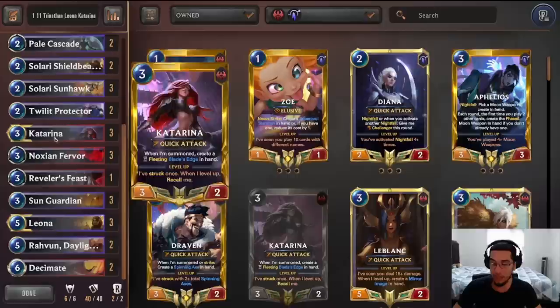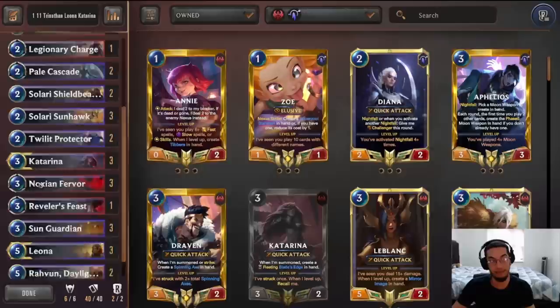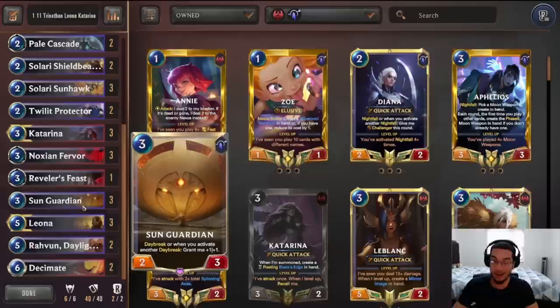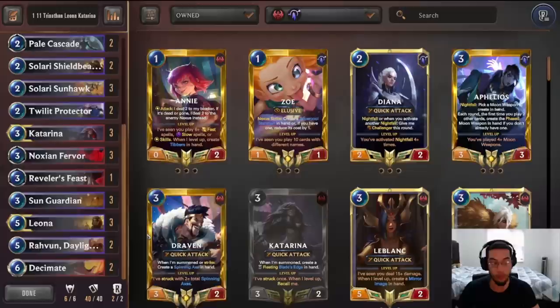Fervor decimates to push a lot of damage. We're able to go wide enough, which makes Feast a really interesting way to win the game because we're able to have a pretty big, beefy board. The Sun Guardian is an amazing unit in this deck because it continues getting bigger and bigger, pushing damage and eating up blockers. Leona and Raboon let us play a little bit in the mid-range — Leona by stunning the opponent's units and challenging their weakest units away.